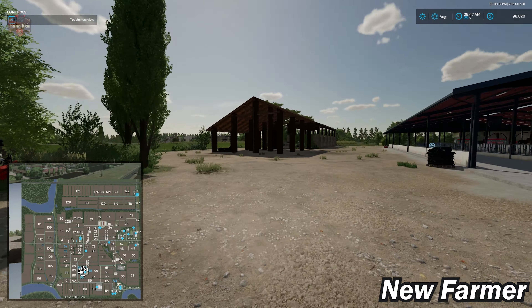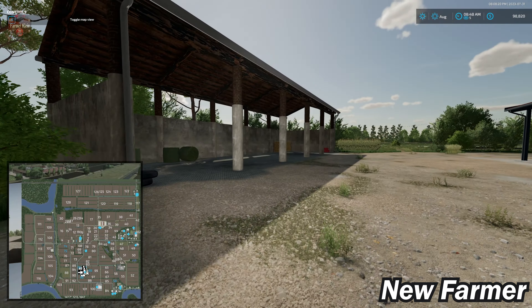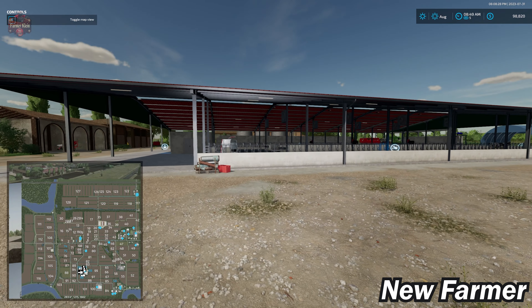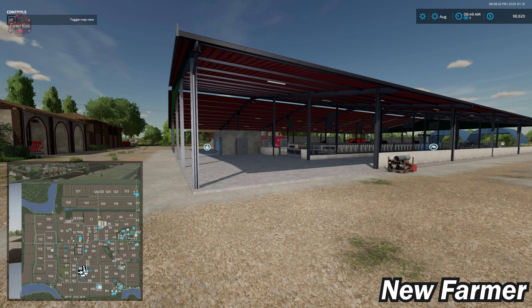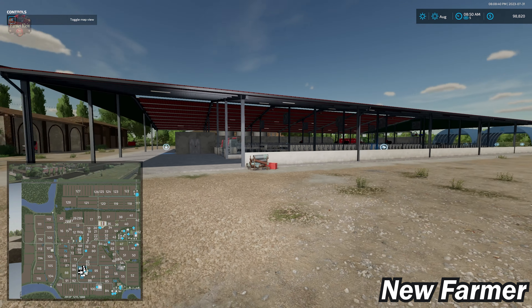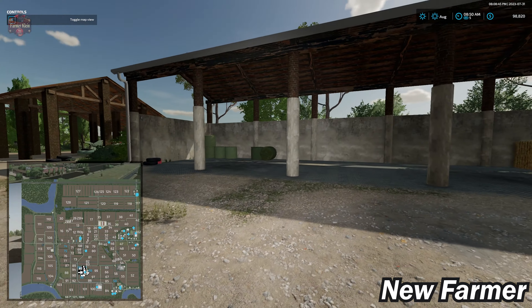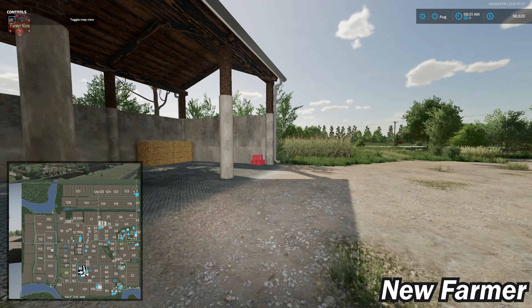With respect to whether the farms can be customized - it's a mixed bag. Some of these buildings can be sold, others cannot. We can sell the silo, farmhouse, animals, and arches, but some other buildings are permanently embedded in the map. We also have some hay bales, grass bales, and straw bales on site.